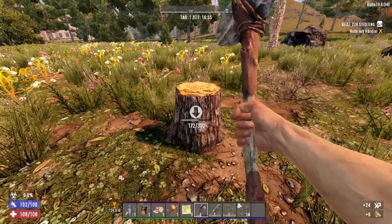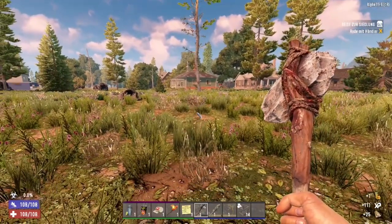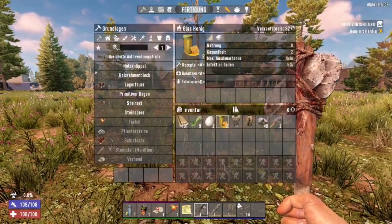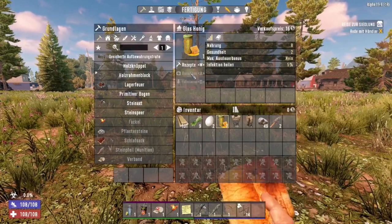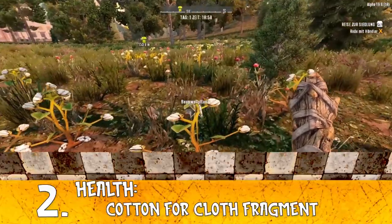Tip number 1: honey from tree stumps. Honey is a really important antibiotic — it can rescue you if you have an infection and it will reduce your infection after zombie bites by 5%. So look around for tree stumps and try to get some honey.